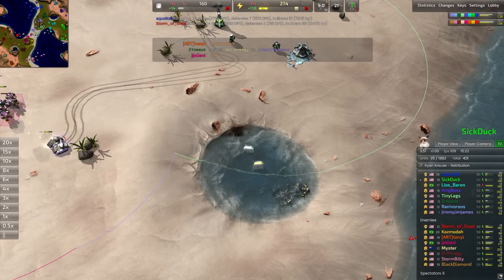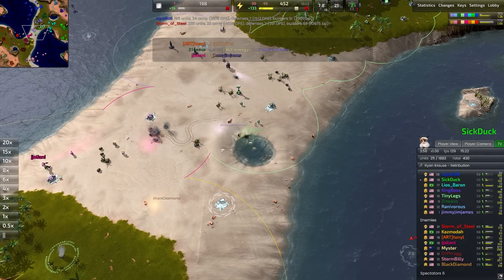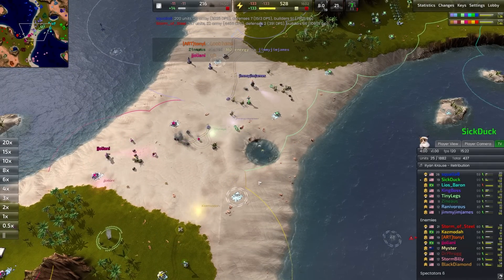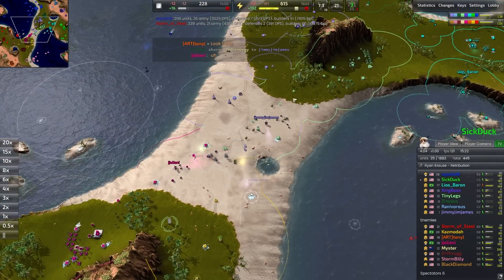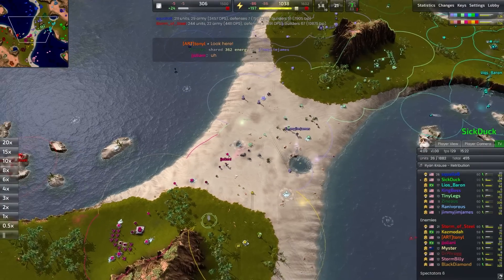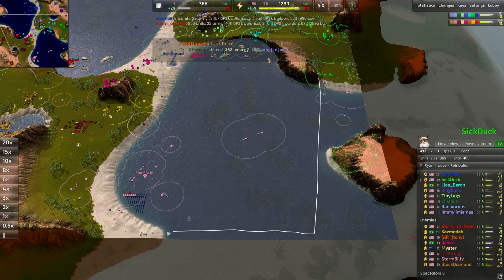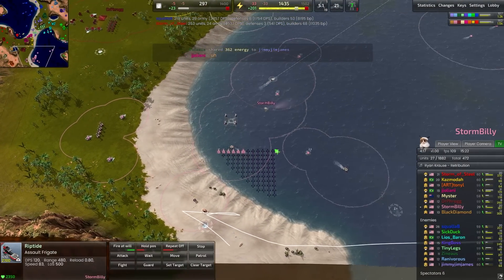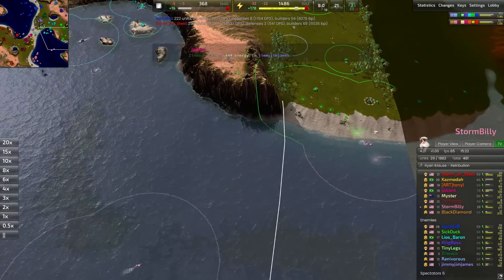Commander kind of slipping and sliding in the water. Modus' commander going down along with Tiny Legs commander — two commander wreckages. That's now a point you need to fight over. Get some units out on the field because there's a lot of metal to eat up right there. I'd love to see these hovercraft queued across the map to try and snipe the backline economy of the sea lane player — usually a very potent start.